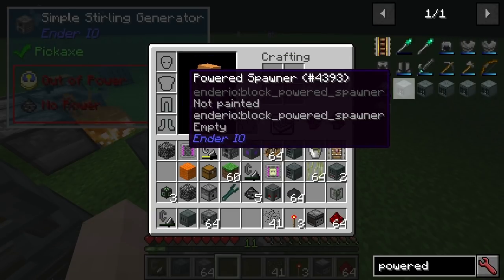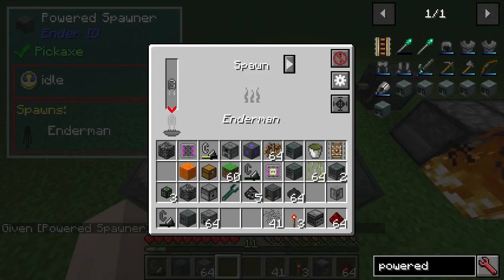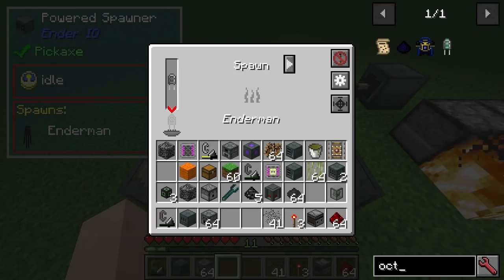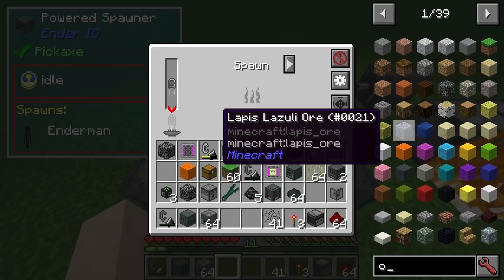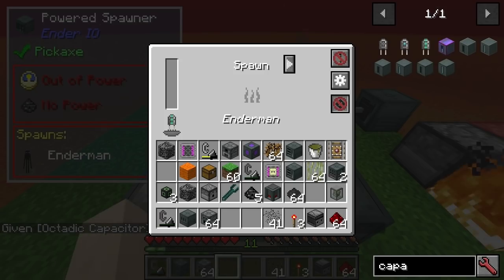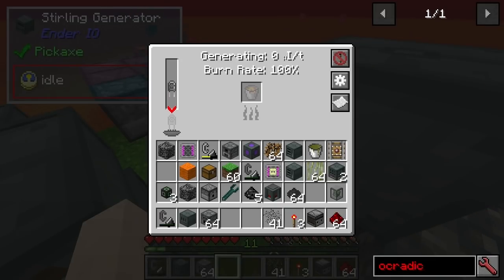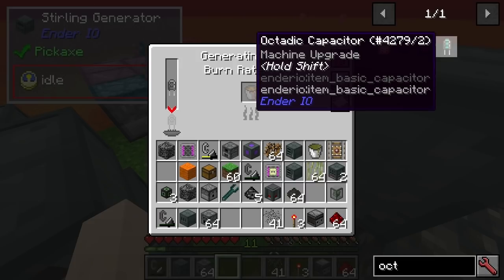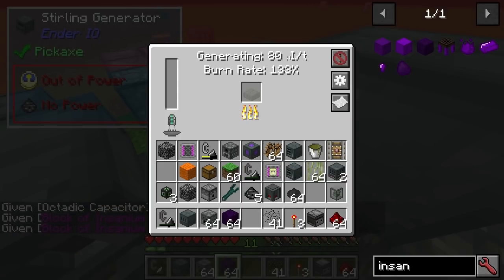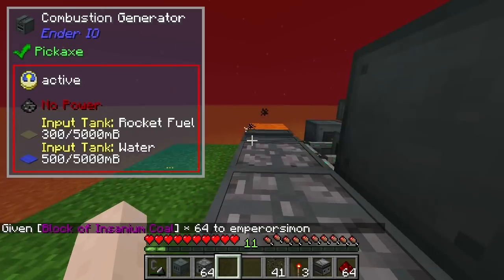The powered spawner is still pretty much the same — still spawn and capture mode, you can still see the range and everything. It doesn't look like I'm putting enough in there. Just putting some more insanium coal — maybe a bit more than that. Obviously keeping the spawner happy is not going to be particularly easy.